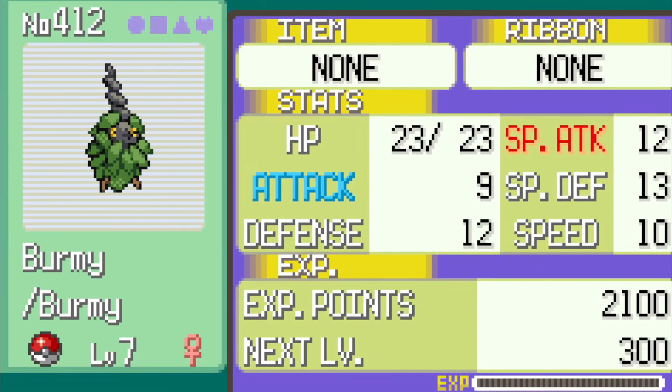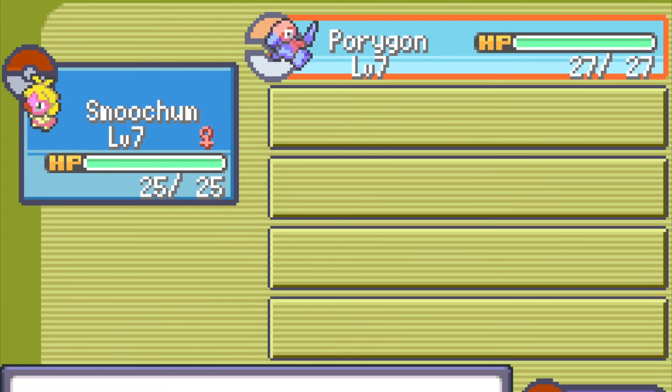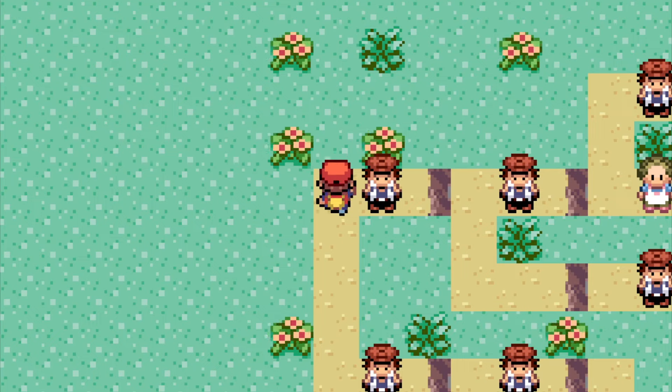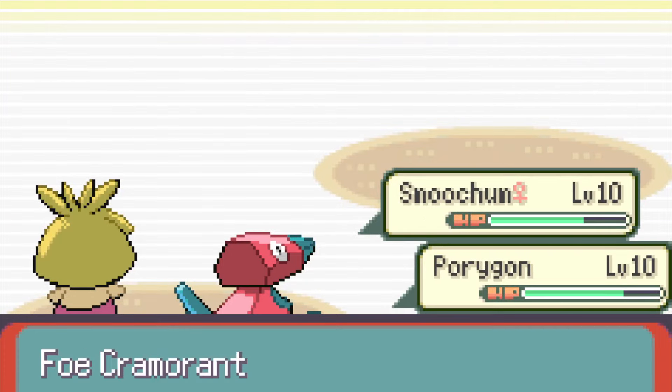We run it back, and it's another Burmy. So I'm switching it up and going for doubles this time. My two starters are Smoochum and a Porygon — not the best, but at least usable. Our first fight was against Team Aqua's Archie. He's got a Cranidos and a Oshawott, but they were only level 5, so it wasn't too much of a challenge.